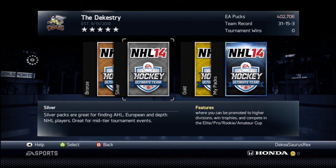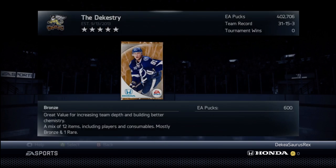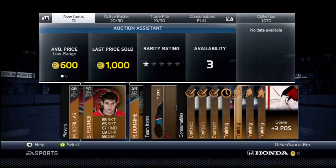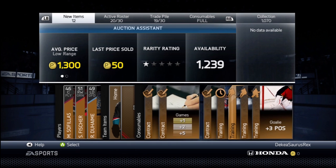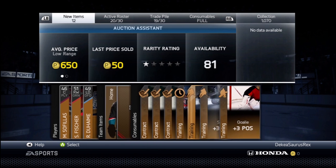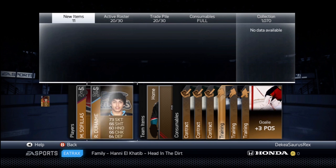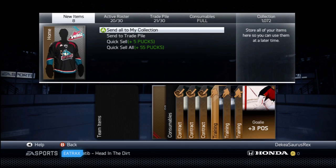If you get McDavid he's like 15k to 10k. The next method is bronze packs — when you buy one, you're paying 600 pucks for all these cards. This guy right here is a thousand, so you've already made your pucks back. You can also sell some of these contracts for money — this duration right here, this duration, boom, made your pucks back on top of everything else. A bronze pack is really like a 99% chance to make your pucks back.